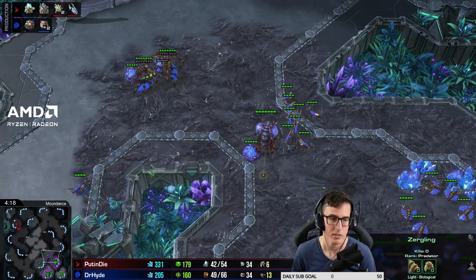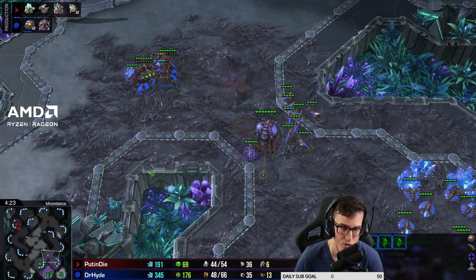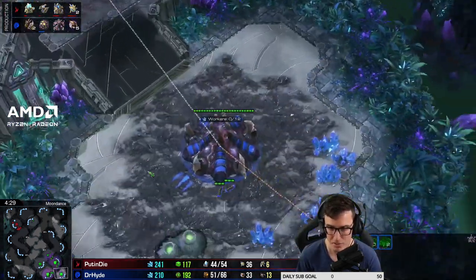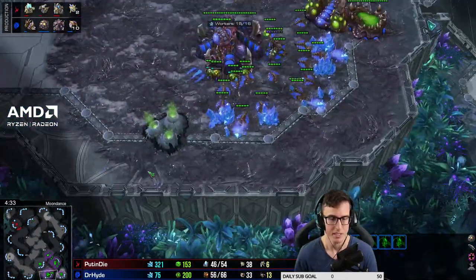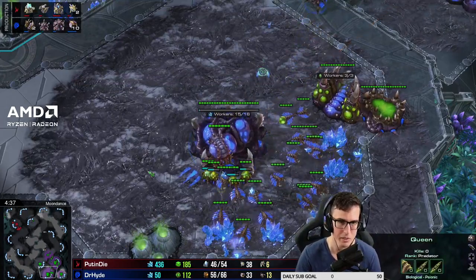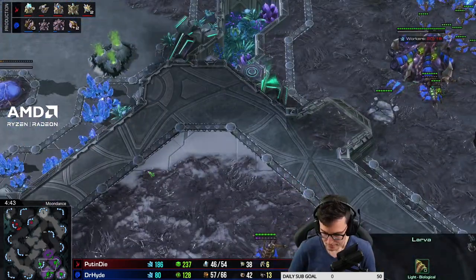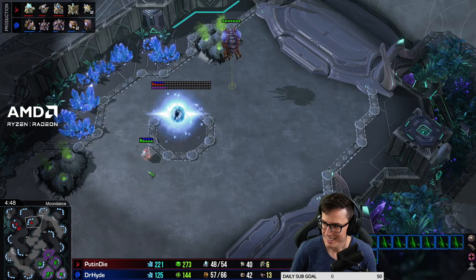The way you micro is: control click your corruptors and move them in front of your mutalisks so the phoenix are automatically shooting them instead of your mutas. You could have them on separate control groups but normally you don't need to - just fly around in a big clump and either pull the mutas behind the corruptors or move the corruptors forward in front of the mutas. Either way works.